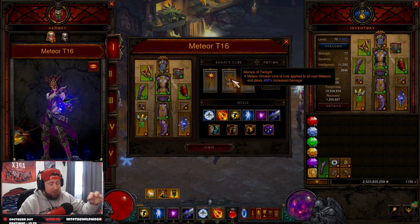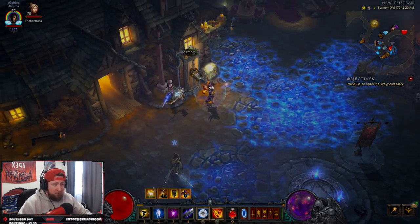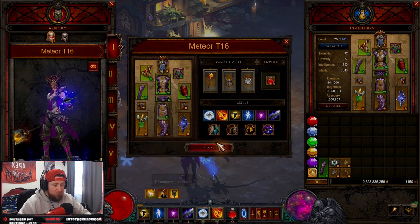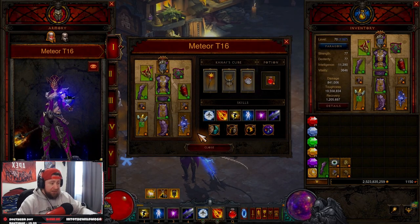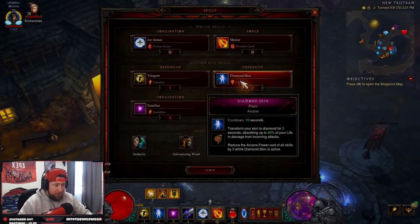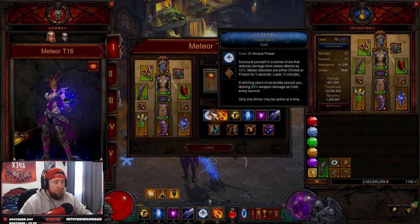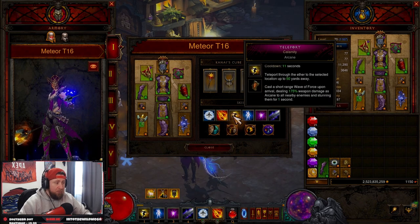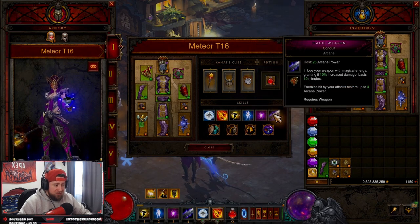In the helm slot you have Mempo of Twilight — the Meteor Shower rune is applied to all cast meteors and deals 400% increased damage. You don't get the meteor shower visual all over the place, but you do get the increased damage. Teleport handles everything, and the necklace adds even more damage. For skills, we want to be fast without giving up too much damage. Since we're not using a Halo ring, we run Ice Armor with Frozen Storm to get the cold cloud around us. Then Meteor with Thunder Crash for lightning, and Teleport with Calamity, which hits a wave for arcane.